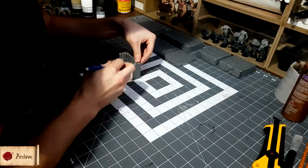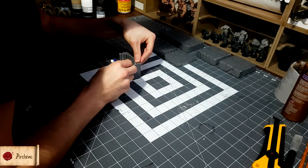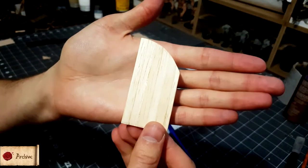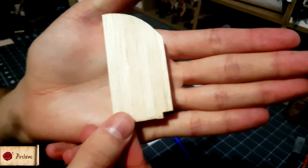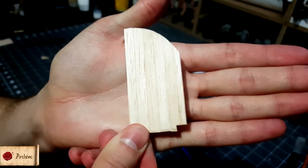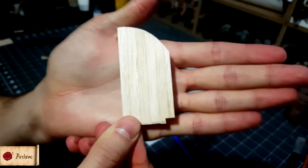We'll then need to draw out the shape of the arch at the top using the arch as a template and trim it to fit using a knife. You'll also want to cut a chunk a quarter of an inch wide by an eighth of an inch high from the bottom corner of each door to allow for the dowel axle mechanism.